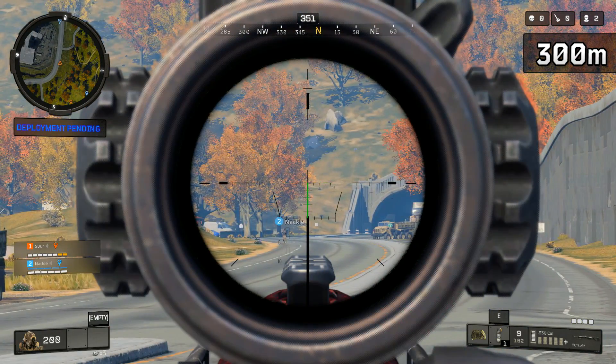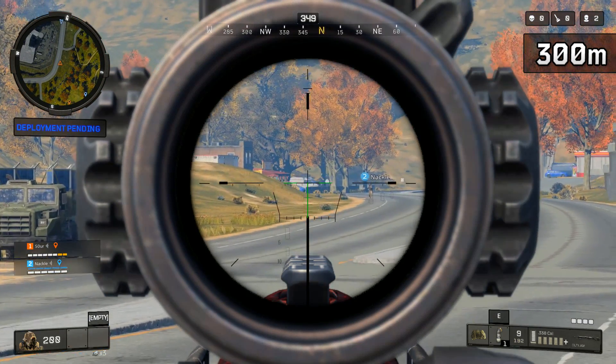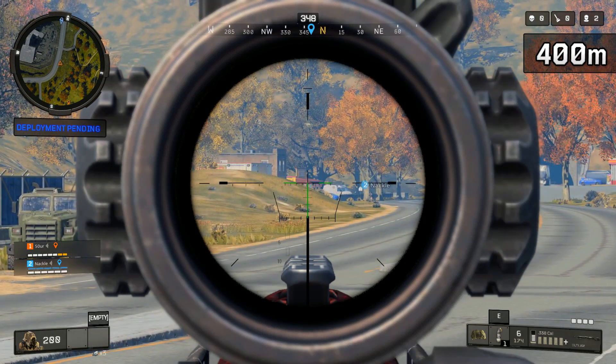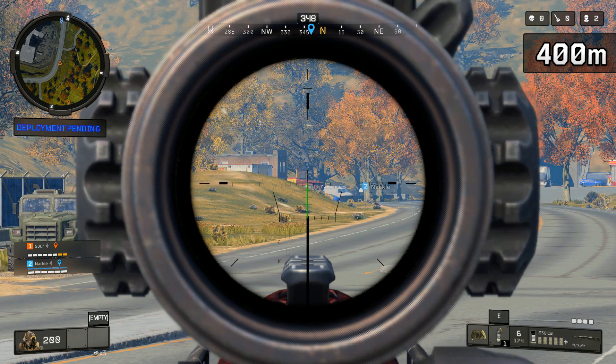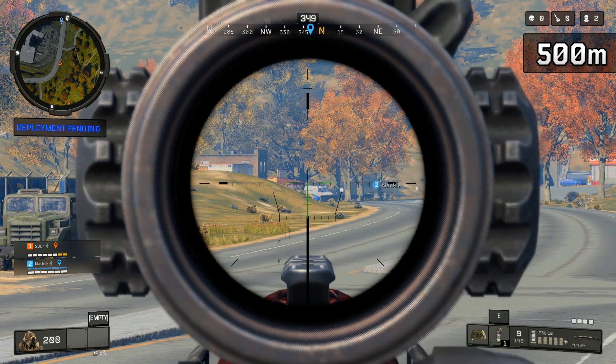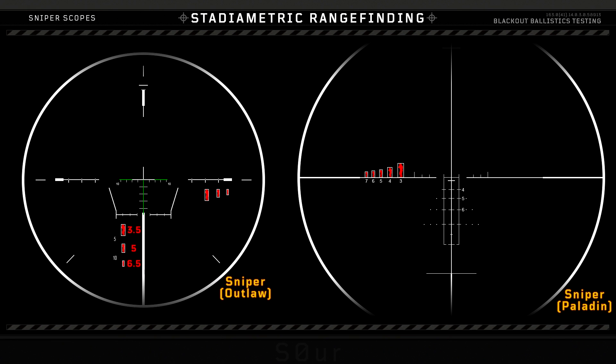For the final two, we have the Outlaw scope, which is the only outlier. It has two sets of three boxes at the bottom and right, but they aren't labeled. From checking in game and comparing it to the other snipers, since they have the same magnification, it looks like these are set at 350, 500, and 650 meters. A bit odd, but at least it has a 350 meter range box - that's handy. So if someone is smaller than that box, there's a good chance you're at the range required for True Sniper.